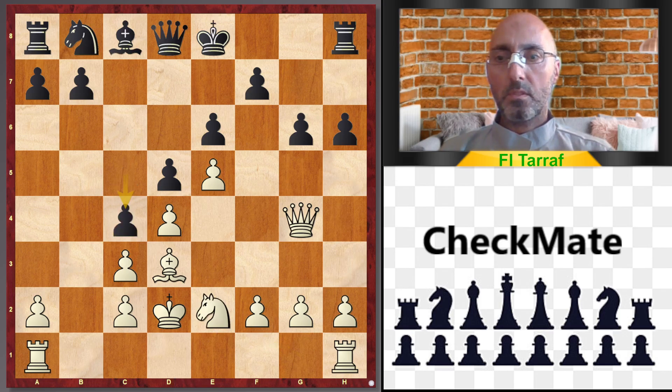Back to the game. After knight to e2, c4, attacking the bishop. Now the bishop is trapped. So how to play? Bishop takes g6 and queen to g5.